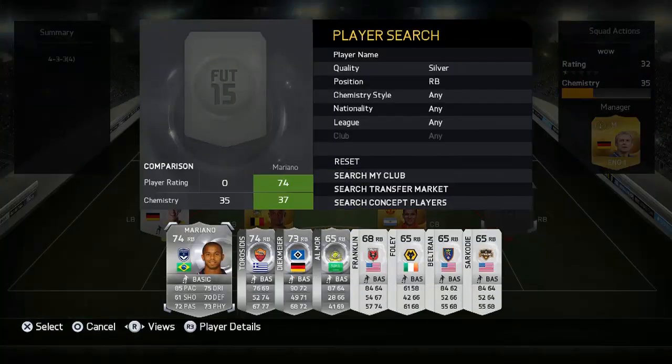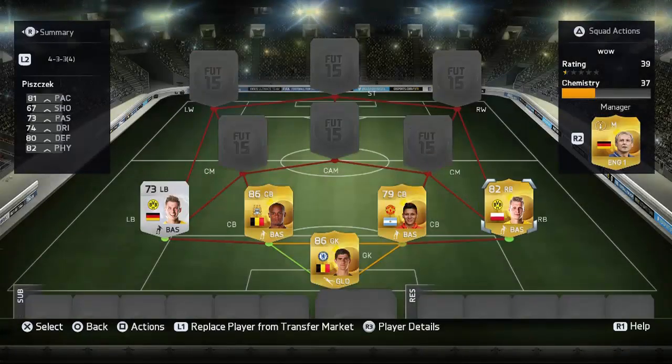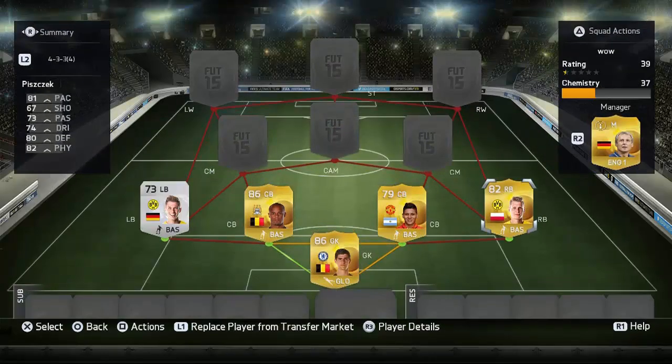Moving over to the other side, we've got another Borussia Dortmund player and that is Piszczek. He's like a constant - he always just does the job. He's nothing too special, he just does the job and that's all I can ask for him. And for only 4.5k, that was a flipping bargain.